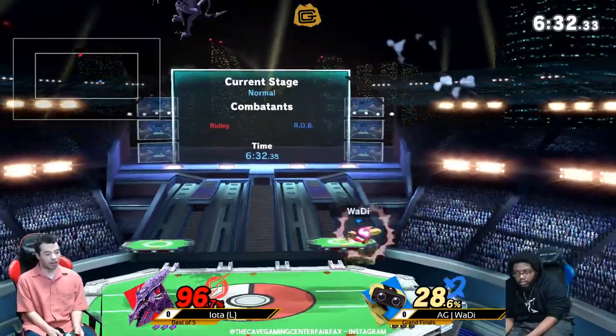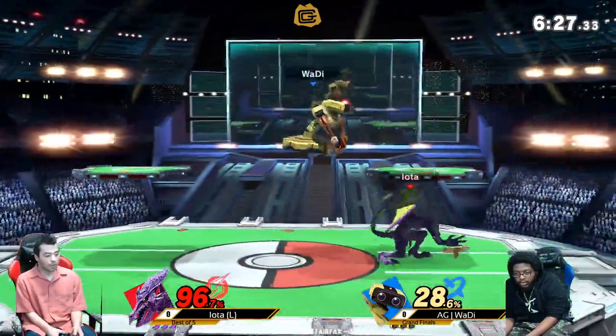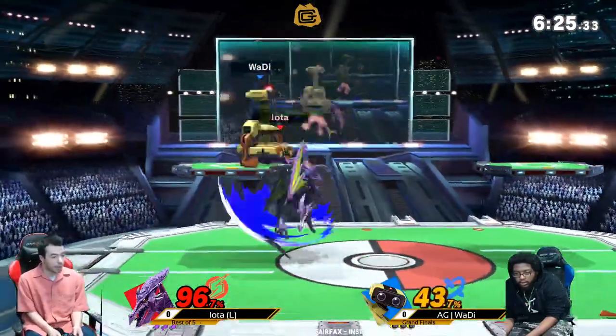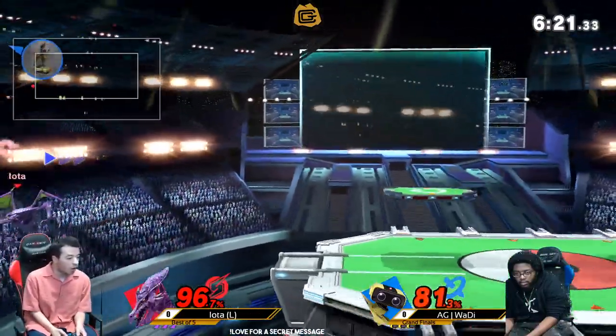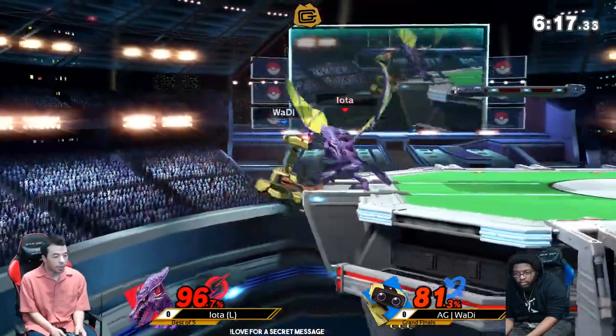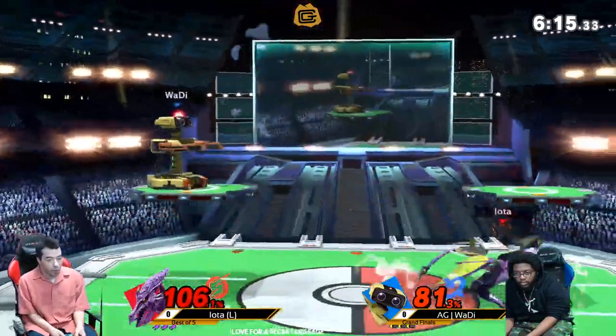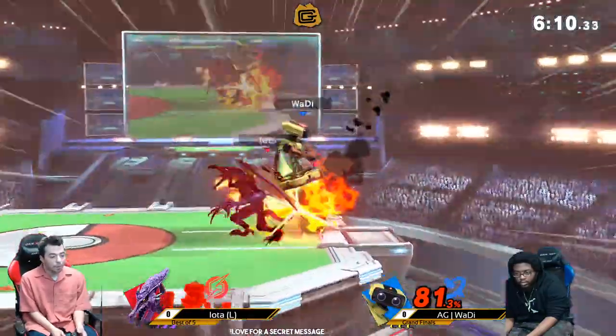Oh my god. Correct DI though, thank god. Good DI. Iota definitely knows he's been there. It's always interesting seeing players when they get the wrong DI — it's like, you haven't had enough sets against Wadi yet. You don't know the Wadi? He has the same stuff he goes for and it always works. The big thing is that Rob's up air is a hard move to DI if you don't know what you're doing.